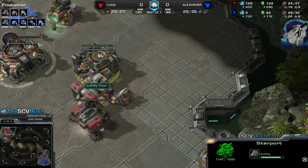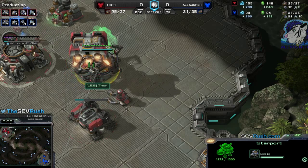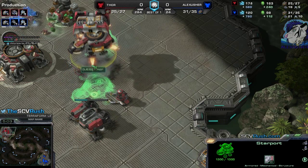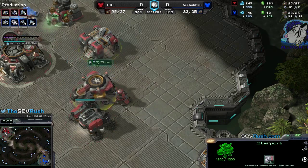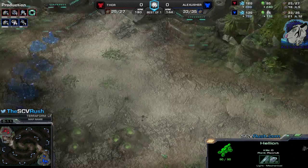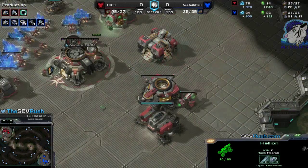The good thing is this build is also strong against banshee because it hits before banshee with cloak is out. Most likely there will be a banshee but not cloaked, so you don't need to scan and you can use the medivac to micro against the banshee, which is very good.